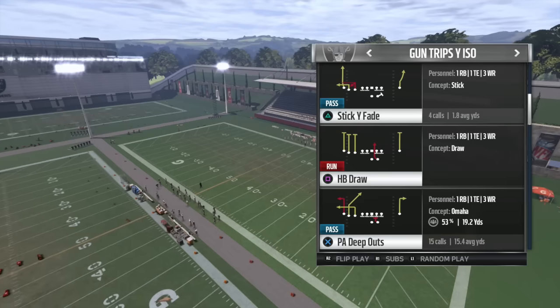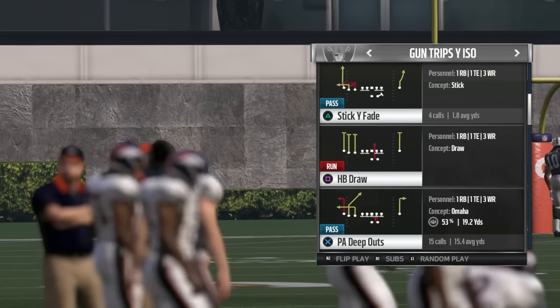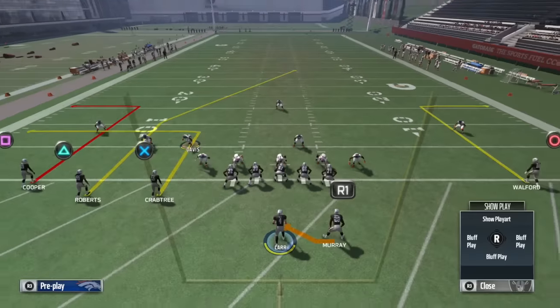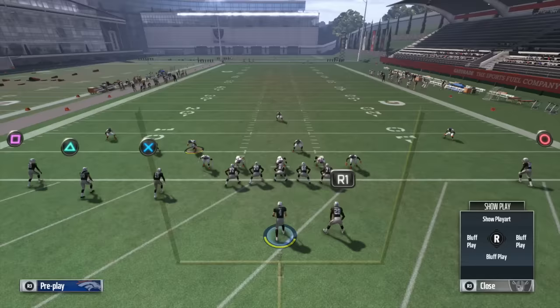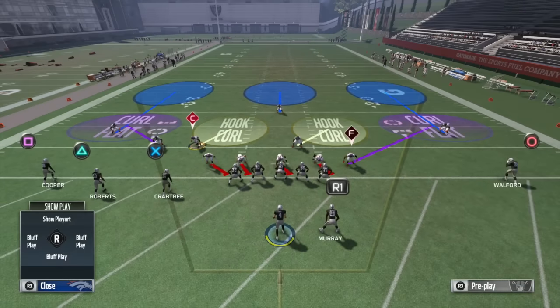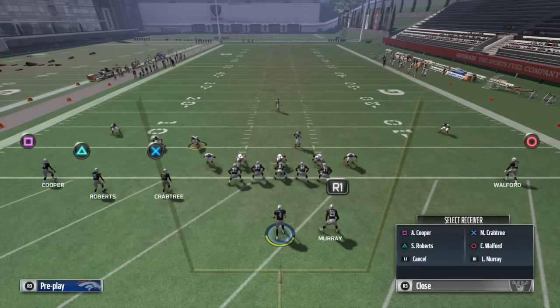The play is called Play Action Deep Outs, and the key reason this play is so great is because it's a deep out — not just a regular out route. Those out routes on the outside are 15 to 16 yards deep, so very deep compared to a regular out route. The one that matters most is on the right side of the screen: your tight end running that deep out is going to occupy the deep defender, keeping him on the out route, which allows the post to come across the middle behind him.